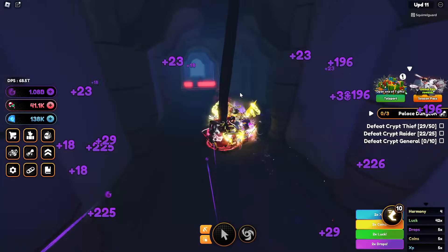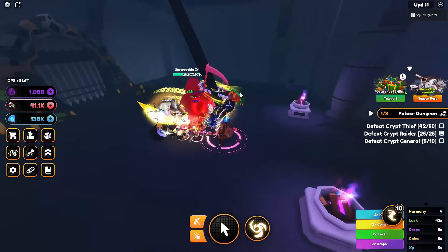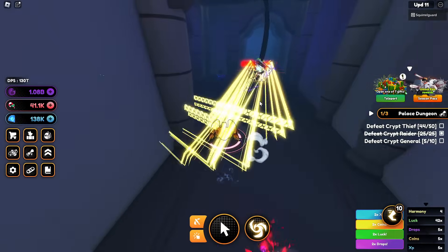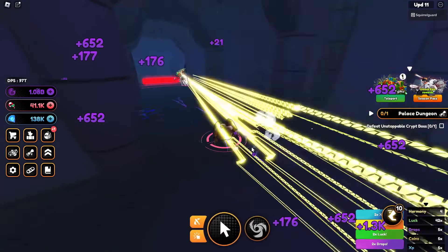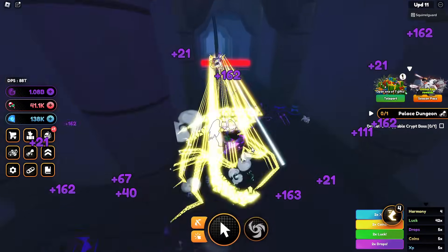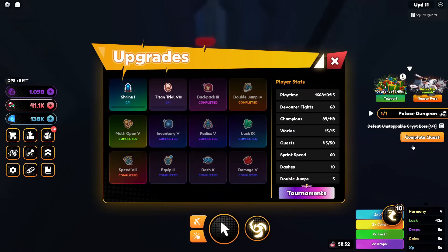What is the catacombs down here? An unstoppable crit boss — what the heck is that? That one's done. Unstoppable crit boss — all right, we have to actually go defeat that now. Cool, we got that one done.